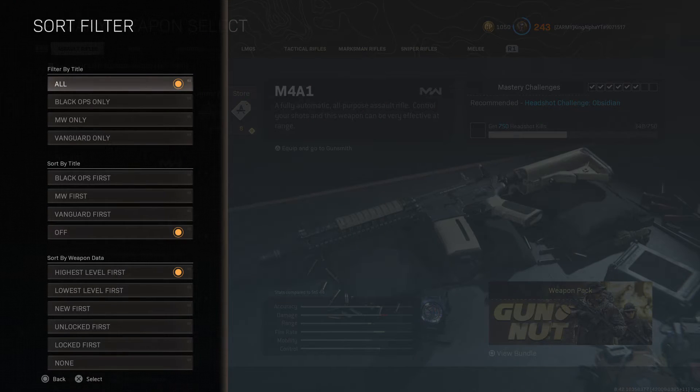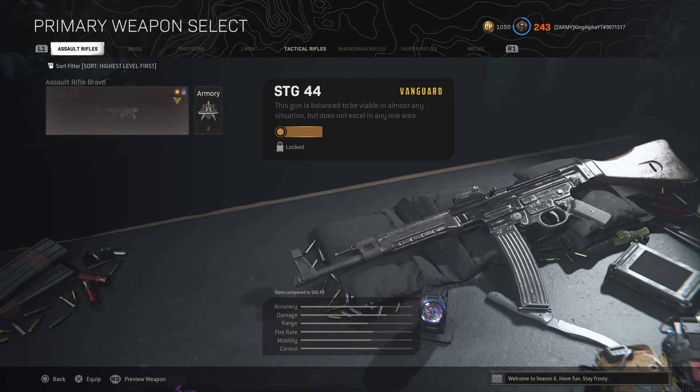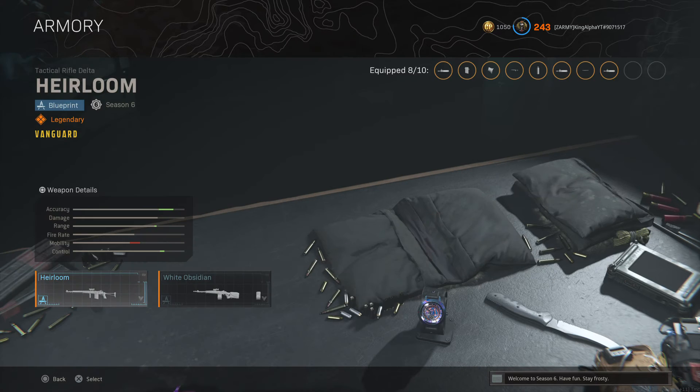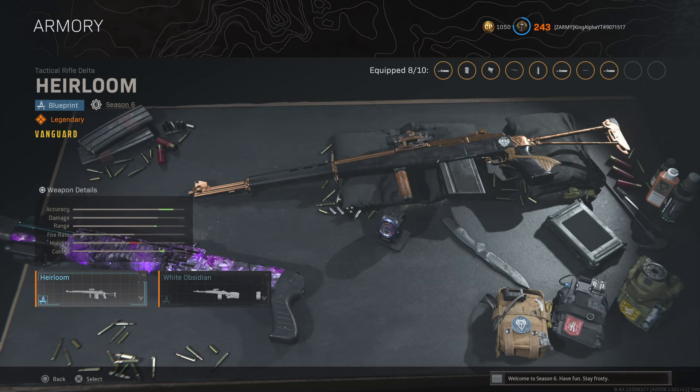It won't let me customize it for some reason. But if I go to the sort tab, you can see there is now a Vanguard-only option, and as of right now there are only two Vanguard weapons — the STG 44 and the M1 Garand. We also have some M1 Garand variants: White Obsidian and Heirloom, which are pretty cool ones.